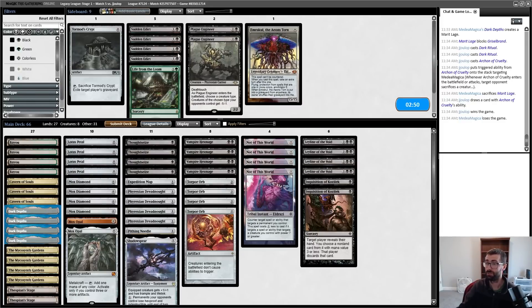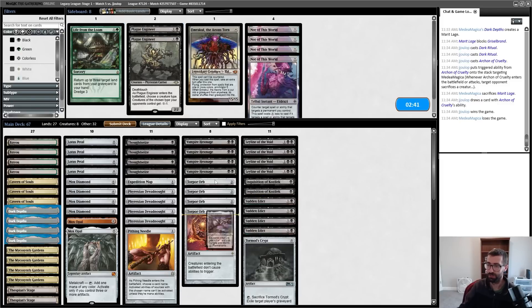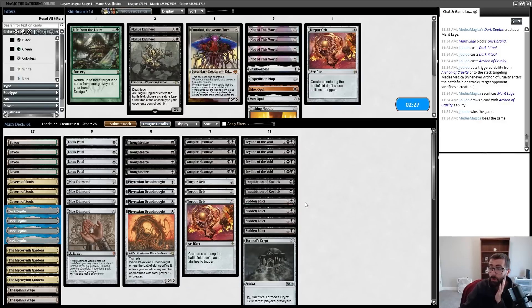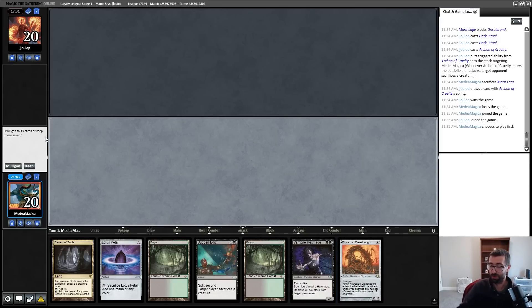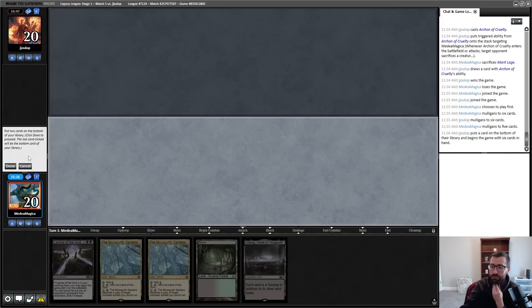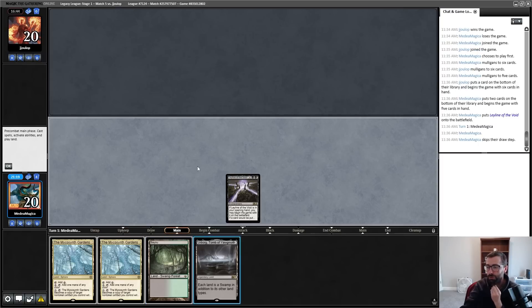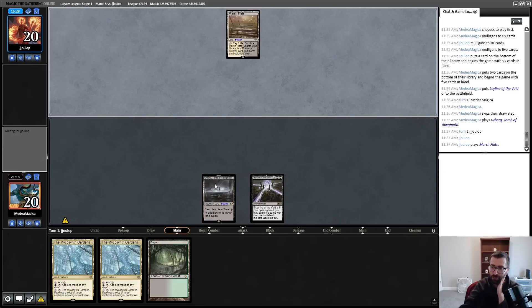Leyline in, Inquisition in. I played Sudden Edict and Tormod's Crypt before getting rid of Not of This World. Got rid of Shadowspear — it was slow. Cut Opals. Cut Needle. Cut a Torpor Orb. Cut a Dreadnought. This is the same one-half-of-the-combo problem we've had every round this league. This doesn't cast any spells. I'll always pitch one of the two Urborgs here — pitching a Petal here. Petal is just something that's gonna get swept up by Serenity in a way that's not good for me. Lead on Urborg and pass.